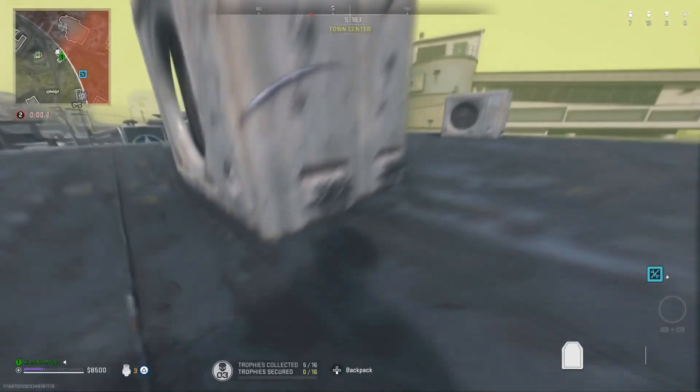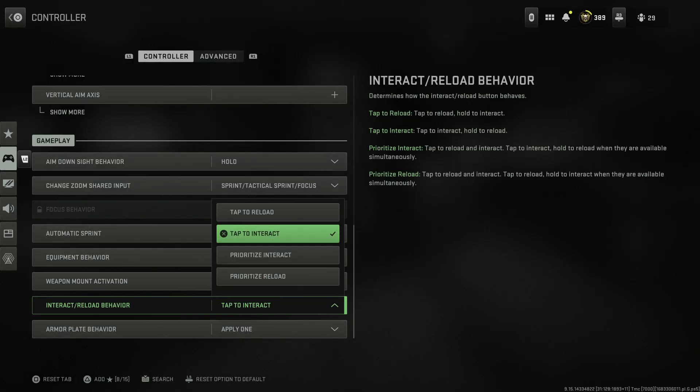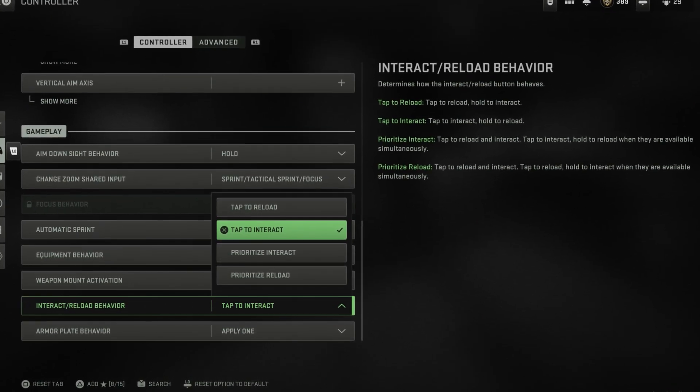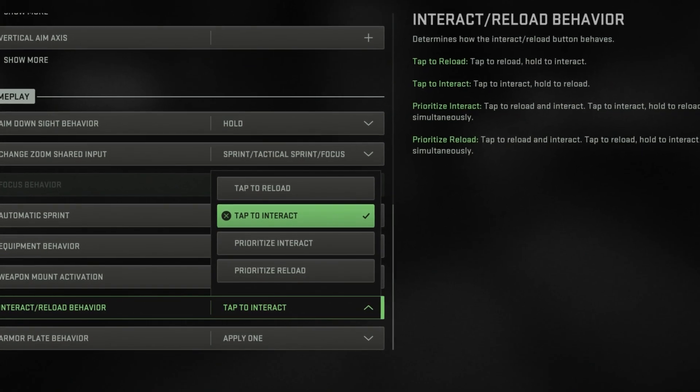This glitch is very easy. The first step is you want to go into your settings, go into controller, and make sure you have tap to interact on. This does not work if you have hold to interact or anything like that.